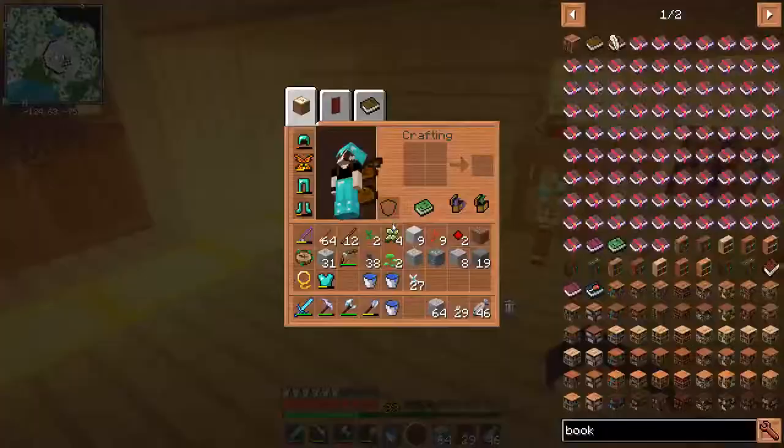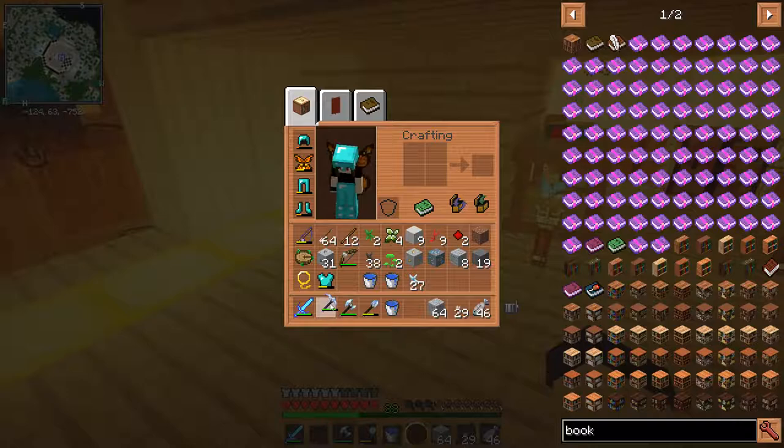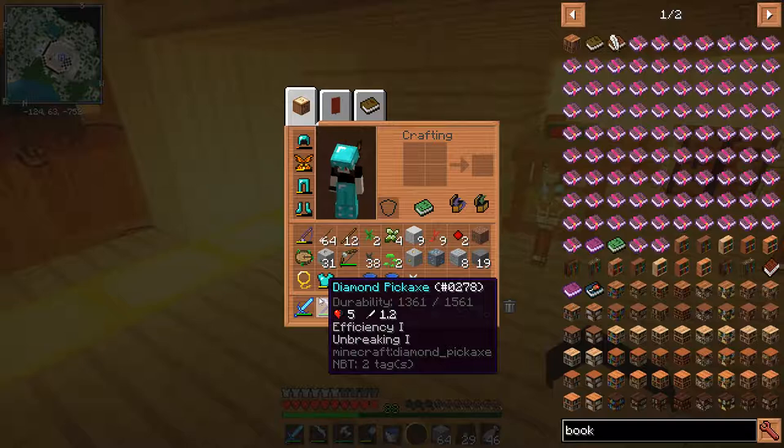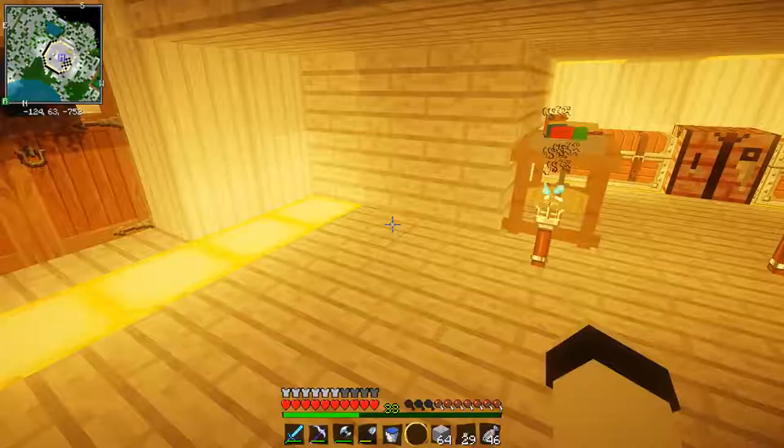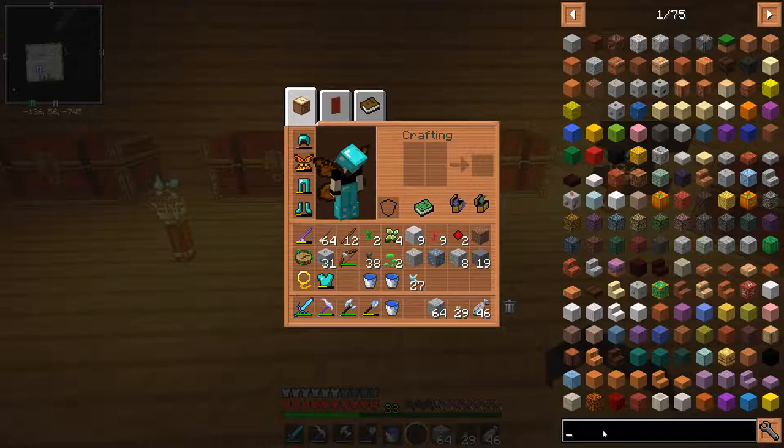My armor is really quickly running out and my tools also run out pretty quickly. I was mining some obsidian with my pickaxe and I am getting really tired of having to make new tools just to repair the ones I already have with the enchantments on them. So today we are going to focus on making some supplies from the Crayfish Furniture mod.